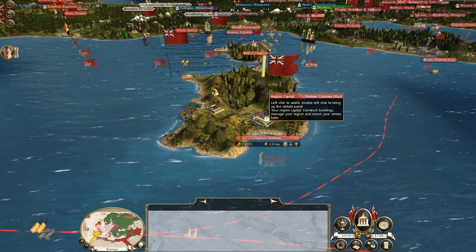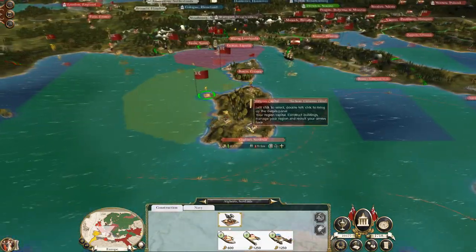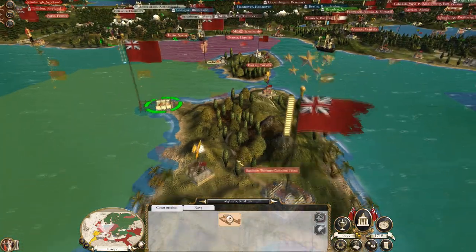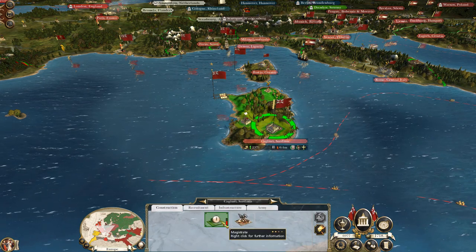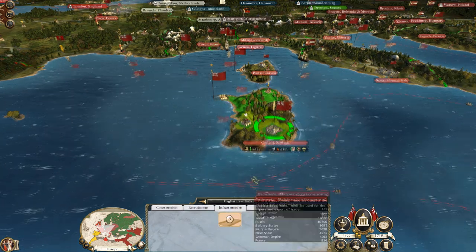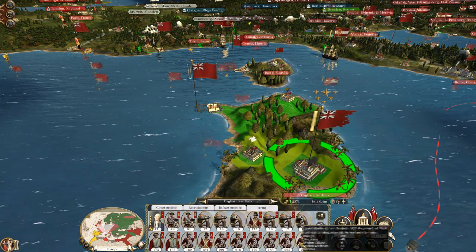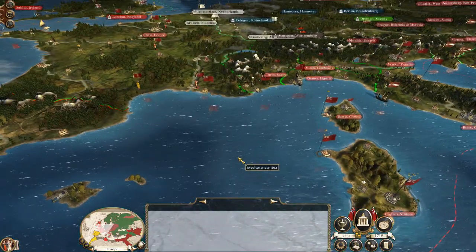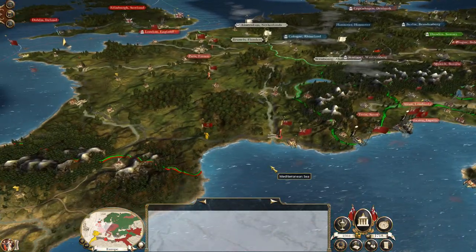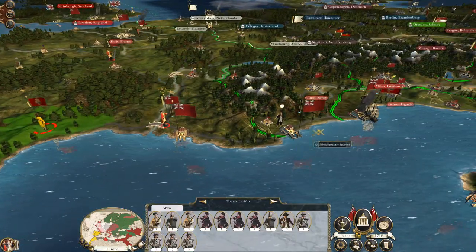The important part is that we've now kicked the Spanish out of this region, and I want to convert this into a military dockyard to have a dockyard more in the central Med. So let's just drop a load of money on investing, because if we're not going to invest our money as a benevolent colonial overlord, what's the point in us having it? We're rebalancing to deal with this Spanish threat, this annoying Spanish incursion. Keeping an eye on the French.